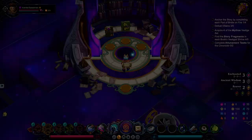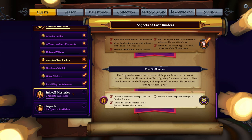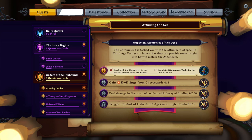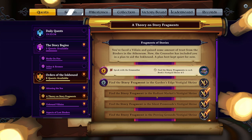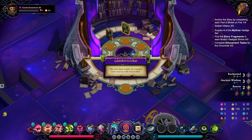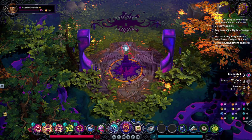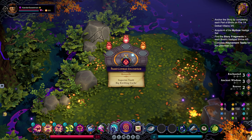I wonder which of these is going to be most useful for the story fragments. Can we find out which story fragments we haven't got yet? Garden's Edge - that's the one we need. So I guess that means we're going to the Garden's Edge. I do like that there's lots of different quests that you can pull apart and do some here, some there, all over the place.